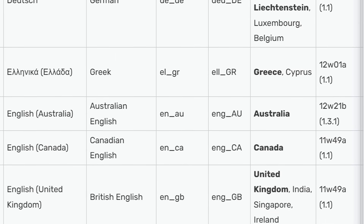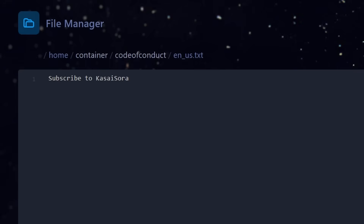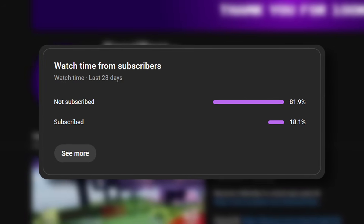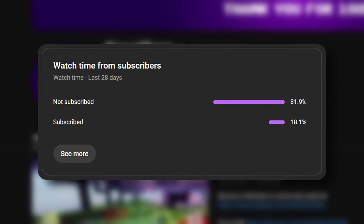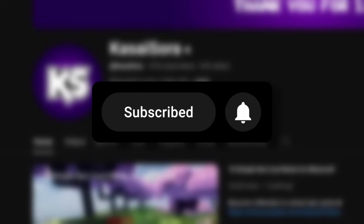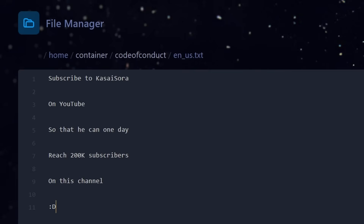I've simply created one for English, and inside of this file you can type whatever you want. For example, 'subscribe to Kassasara', which you should definitely do — 81% of my daily viewers is actually not subscribed, so big chance you watching this are not either. So if you could just double check, I would appreciate it so much. But yeah, we can go ahead and type a whole story here — 'Subscribe to Kassasara on YouTube, so that he can one day reach 200,000 subscribers on his channel.'